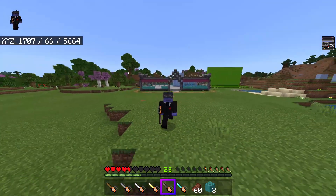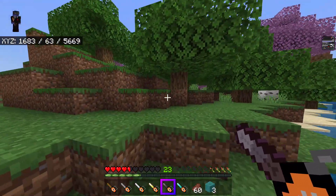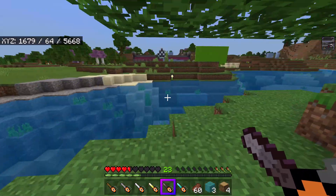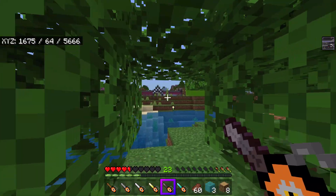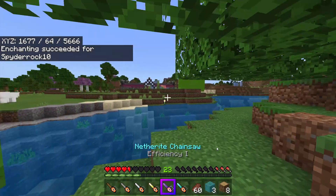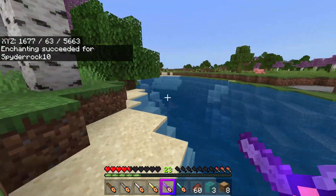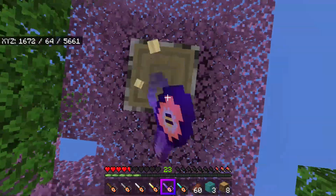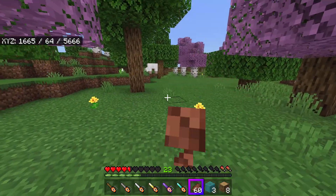The chainsaw is held upside-down in my hand, which looks kind of weird. It's kind of slow for netherite — basically just like an axe. The crafting recipes aren't very expensive though; they're probably cheaper than axes. I tested whether they're enchantable and yes, they are — I can put Efficiency on them. So if you want a slightly cooler-looking axe feel free to check out the chainsaw add-on.